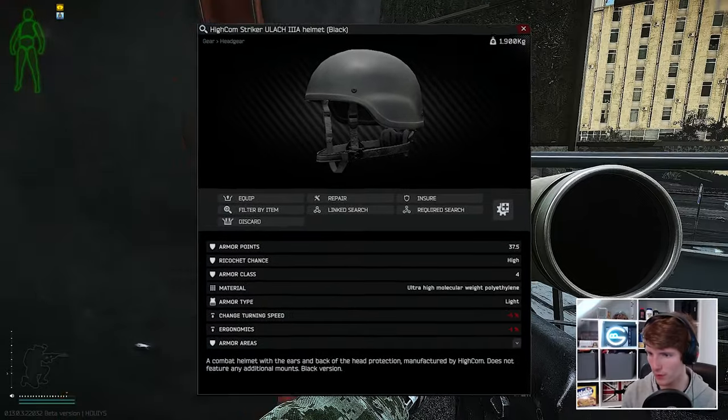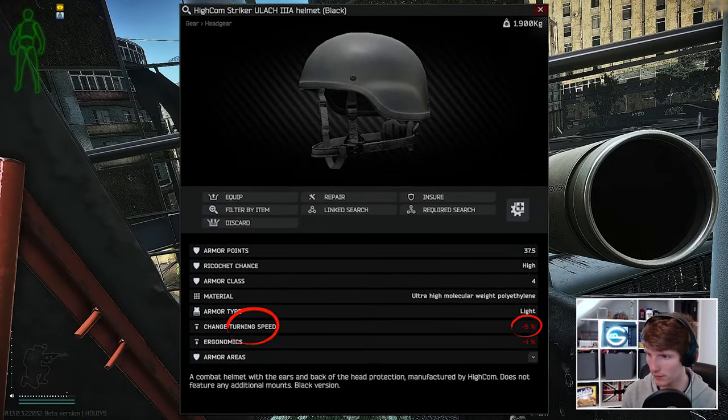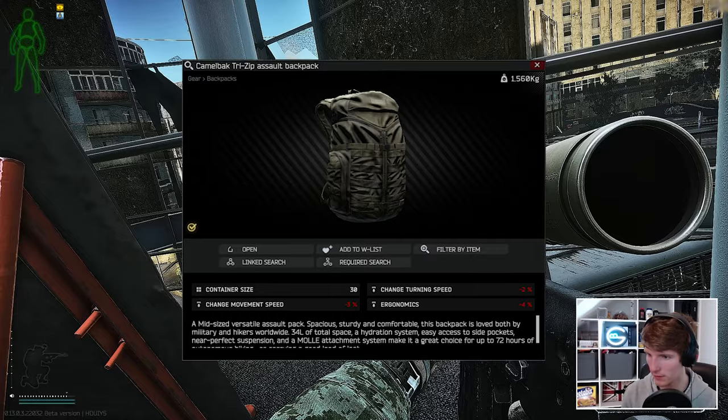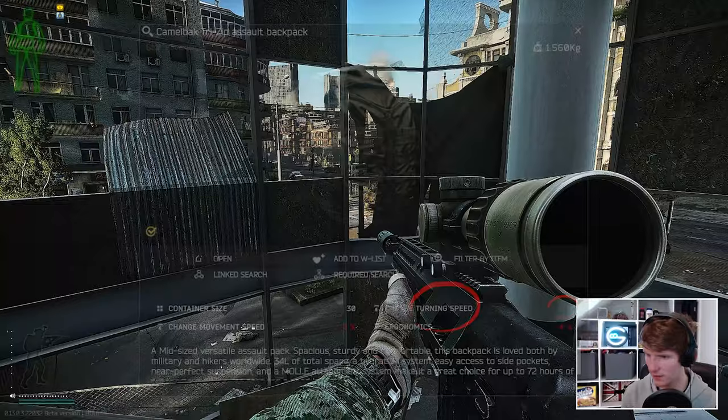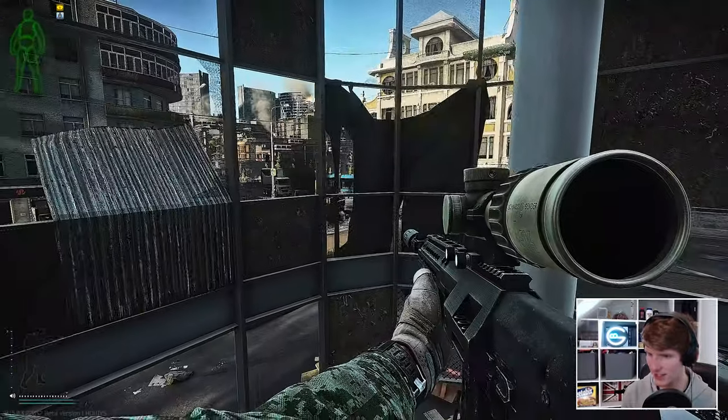Turn rate modifiers have been around in EFT forever and they've just been brought to bags alongside the original armour and helmet debuffs, which actually gives us some more control over our total kit turn rate, which we'll come on to in a moment — but first let's just understand the whole system.